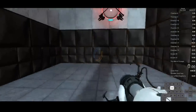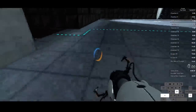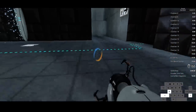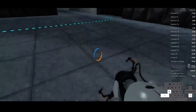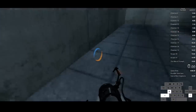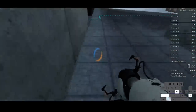Holding A and D will sort of curve you, depending on how good you are. As you can see, I'm curving by holding my strafe keys. You also want to move your mouse with the way you're going, otherwise you'll just move left or right but won't actually go anywhere. This is called a curved ABH — it's kind of difficult and not that useful, but sometimes it can be. You can use your strafe keys for a little better control.